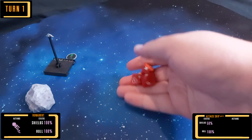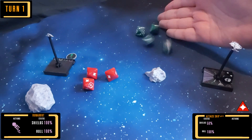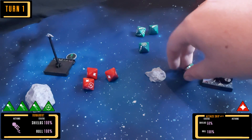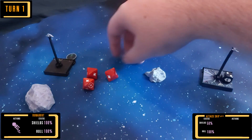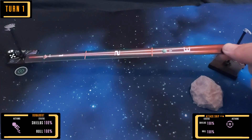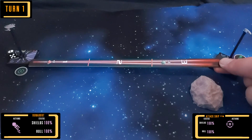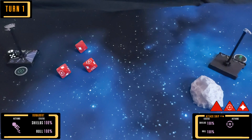The attack ship fires on the runabout, but with the long range and an intervening asteroid, the runabout is able to evade the shots with no problem. The first Jem'Hadar ship then makes a shot, using their Battlestations token.